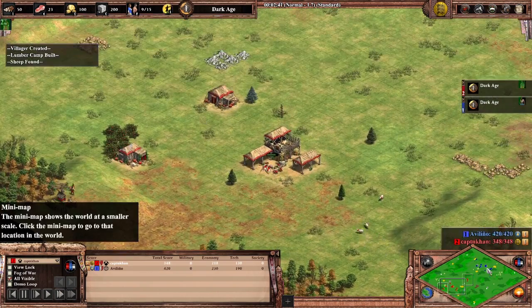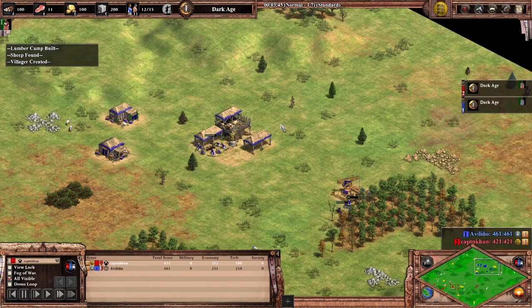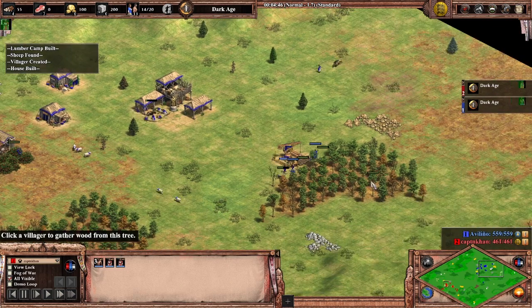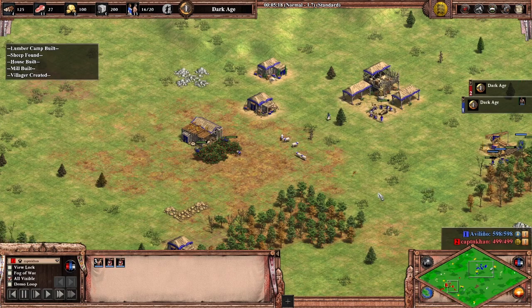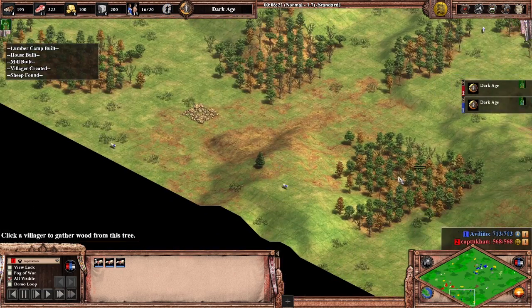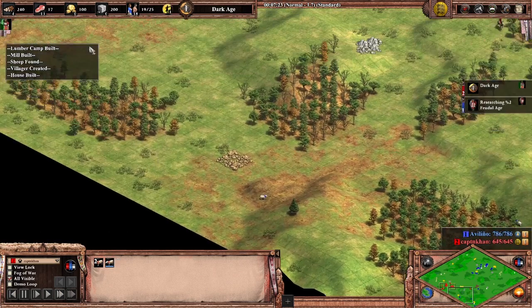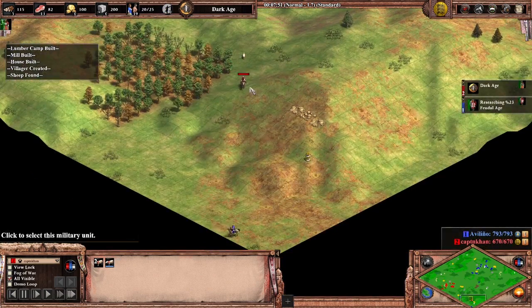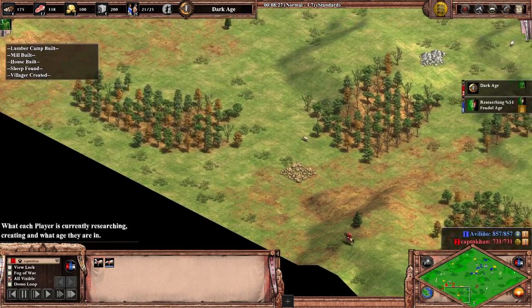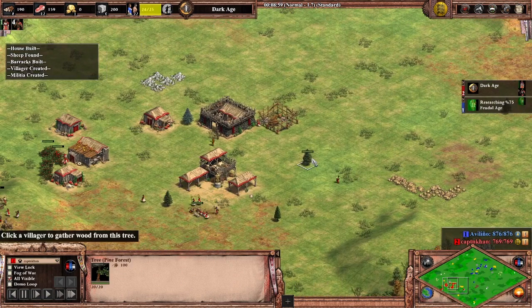Doing my normal scouting, I'm at about 960 food — pretty low, not a high yellow. Blue is luring his boar pretty nicely, three on wood, which is usually something you do for scouts. He does something similar to me and blue actually takes my sheep. I remember this — I think I only found one of them, I was behind on food. I send my scout back, find some cows all the way over there, and he sends two sheep back.